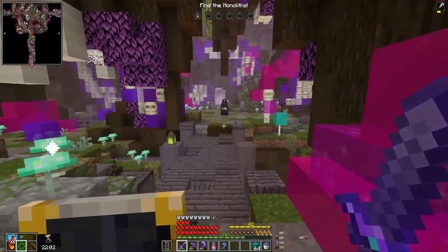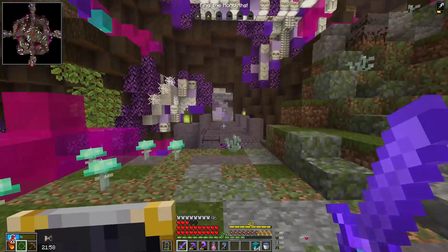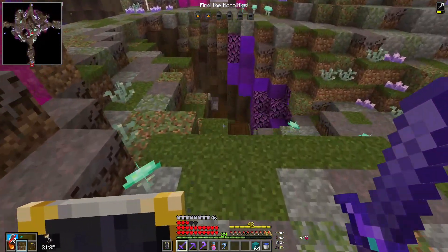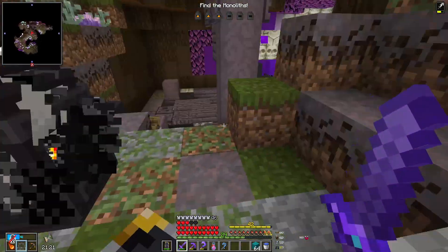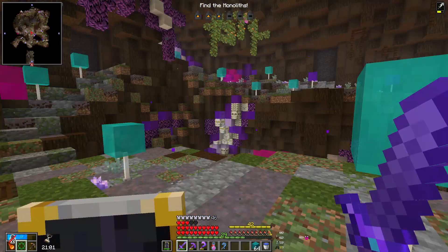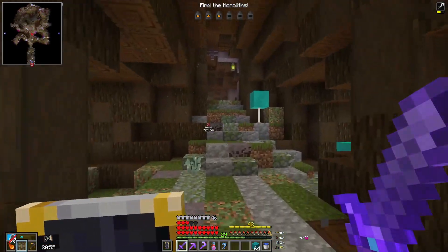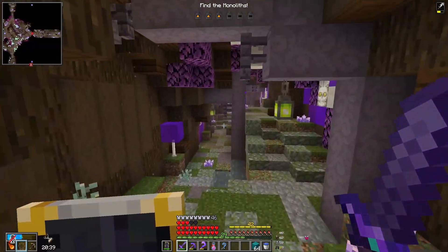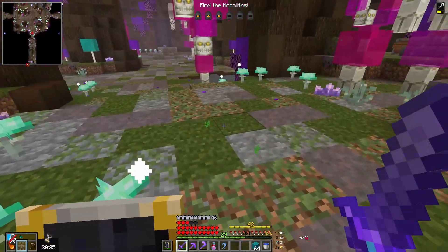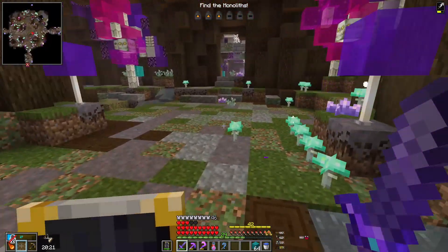Monolith number two. Something down there — it's a monolith, number three. And nothing. Hi mushroom man, bye. Two things down there — that means one monolith and one altar.